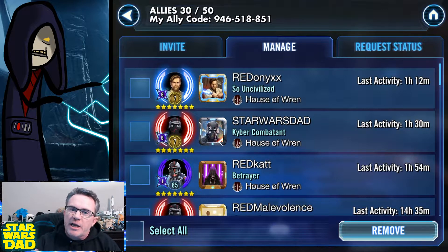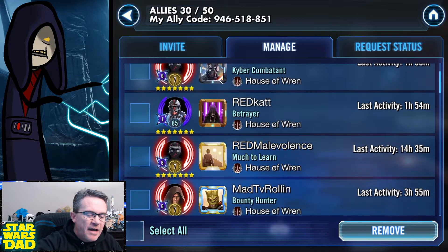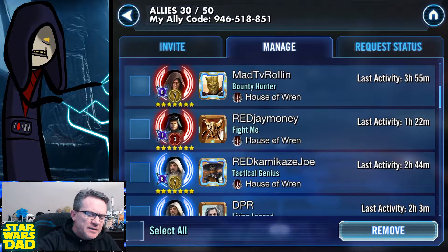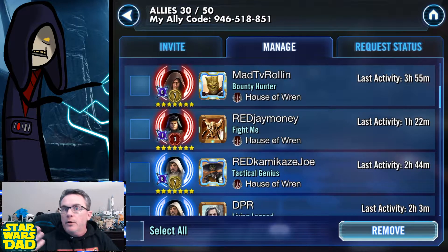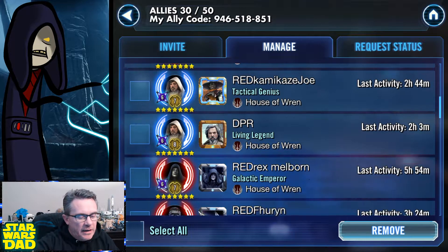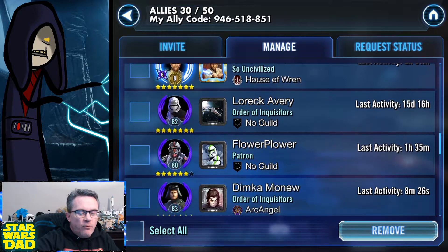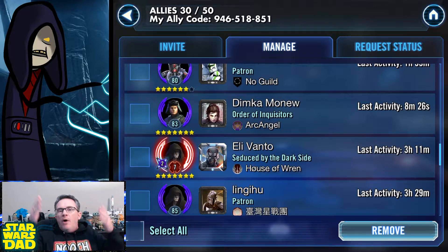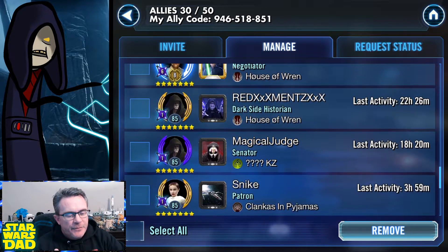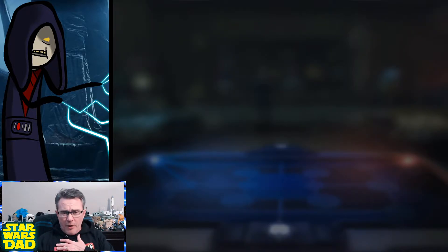You've got to get big honking allies. You've got to go make allies from people that are in your guild that have big rosters, that have Galactic Legends — people that have a relic KRU, people that have relic Palpatine. You want allies that have these big old characters in their roster. Then you can borrow those characters to finish the hard nodes.